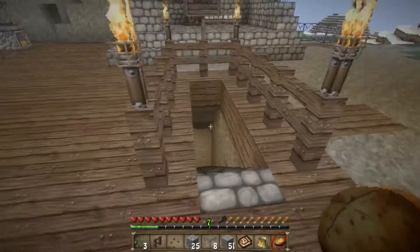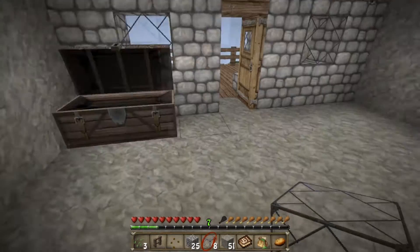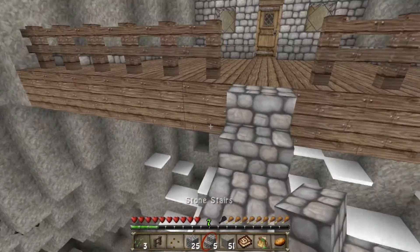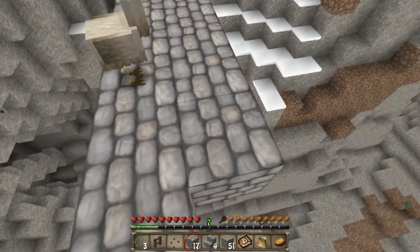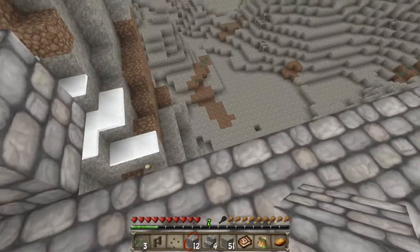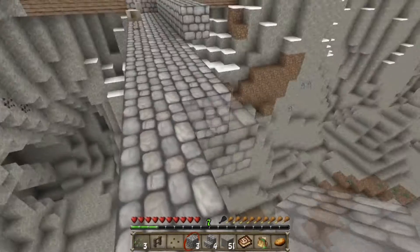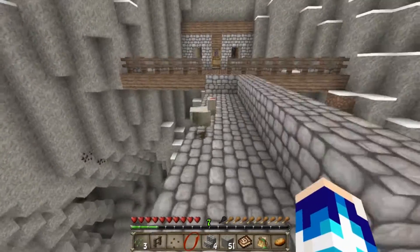We've got three wet potatoes — not enough for now. Let's check down here. I'm tempted to use stone bricks and replace everything, but there's no point really. We need to get stone stairs — just put one there, and then simply make our way up like so. I don't have a pickaxe, so I'll go grab one and mine some more cobblestone, and I'll be back in just a second.